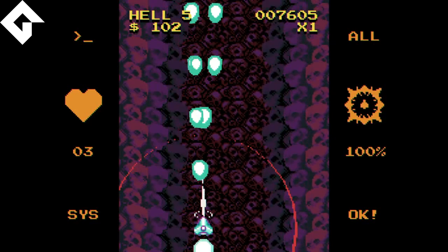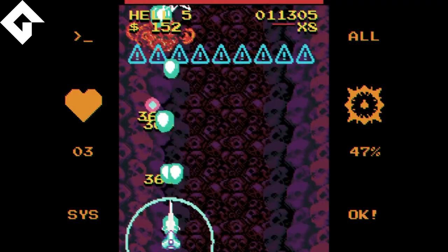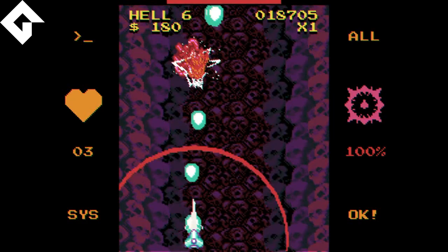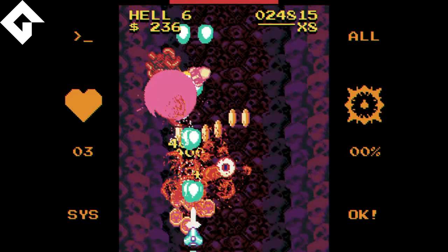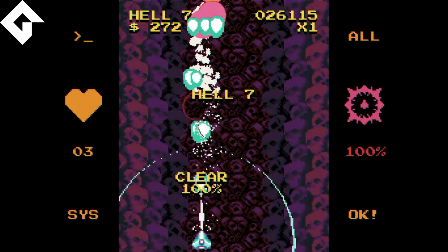L'indication de level up sur votre vaisseau indique que vous changez d'étage de jeu, repris par le terme Hell - les étages de l'enfer, ce sont les niveaux. Vous augmentez de rank, et chaque prochain tableau va vous demander davantage de destruction ennemie pour passer au prochain. C'est de plus en plus restrictif. Les vagues sont aléatoires, mais les patterns peuvent aussi être aléatoires. Plus vous allez dans un enfer élevé, plus l'adversité va vite, plus les patterns de boulettes vont vite.